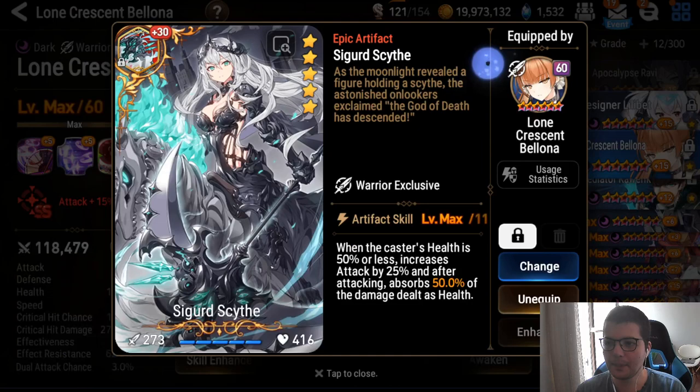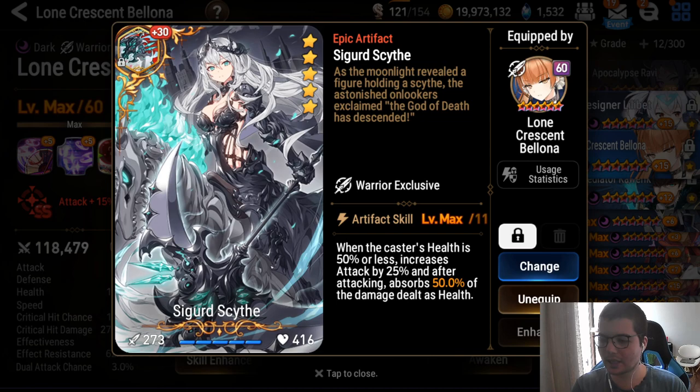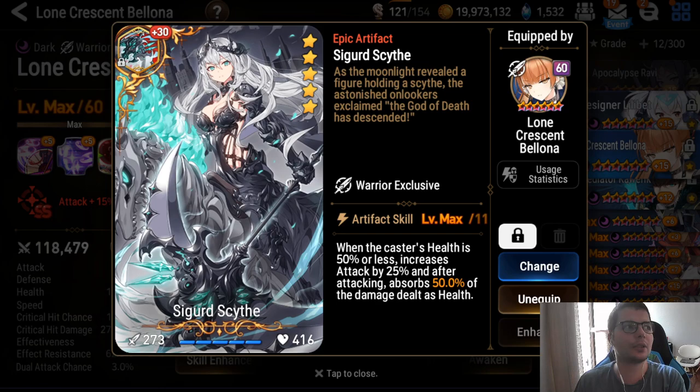Keep in mind you're on Sigurd — you want to heal yourself, which means you need damage. If you do no damage you won't heal yourself. Killing units faster also helps you stay alive more. She wants pen — pen is mandatory on her, it's too much damage to pass on.